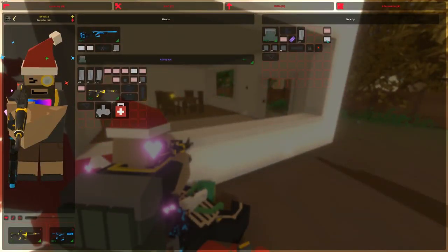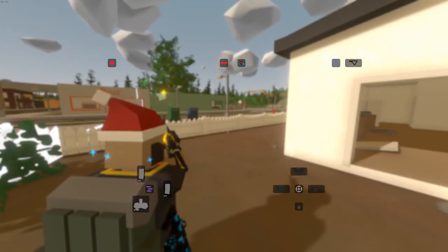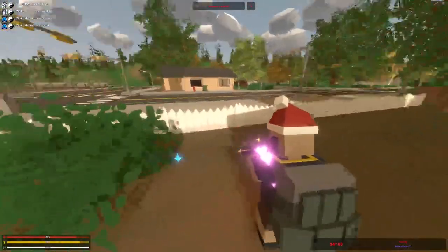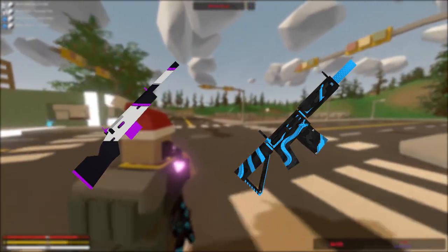Most skins are relatively neutral and really fit the game — many camo skins, for example, are used in real life too, and as a result actually fit into Unturned. Some players complain that the flashy weapon designs ruin the atmosphere of the game and that they don't fit at all.